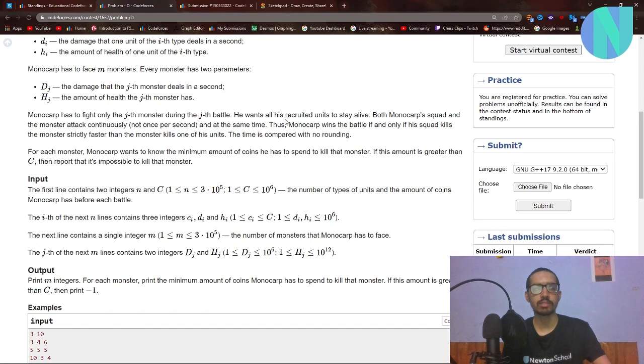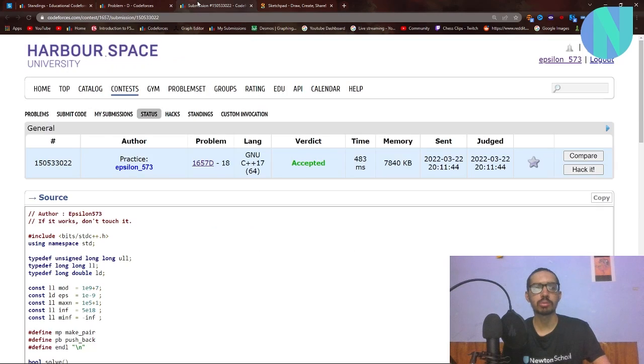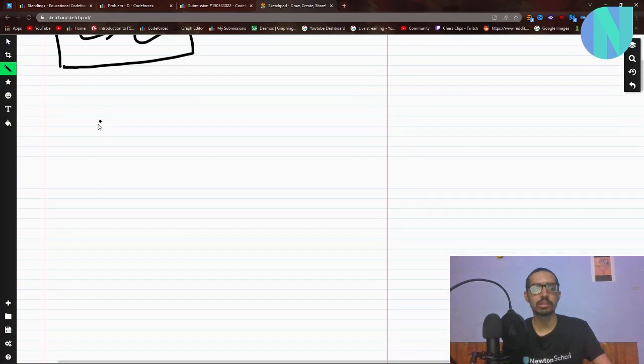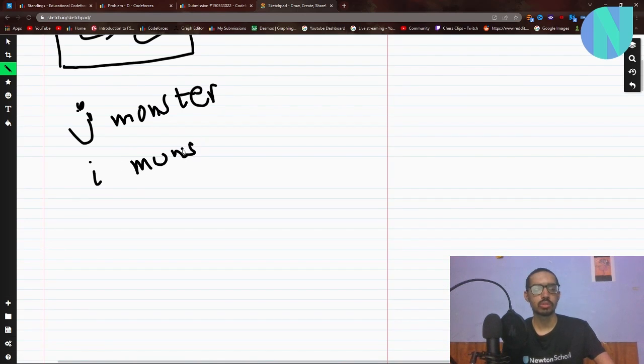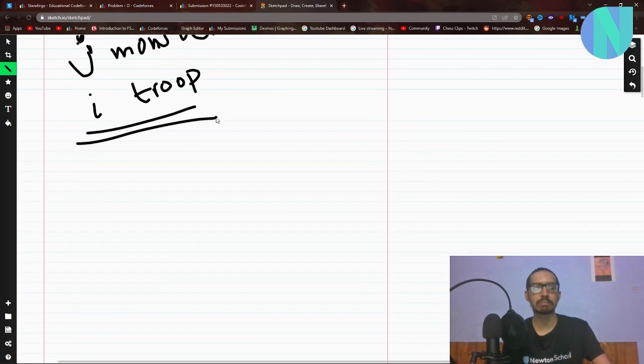Monocarp has to fight the j-th monster in the j-th battle and he wants to save his troops. For each monster, Monocarp counts the minimum amount of coins he has to spend to kill that monster. If the minimum cost is greater than C, it is impossible to kill the monster. So let's say we want to kill the j-th monster and we hire a single group of some type i.